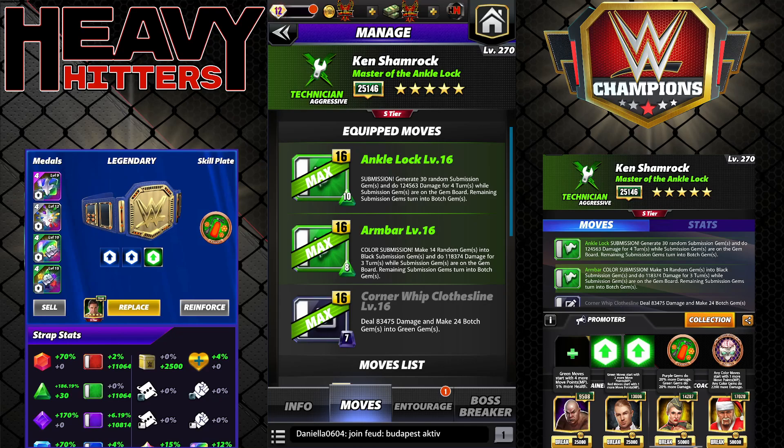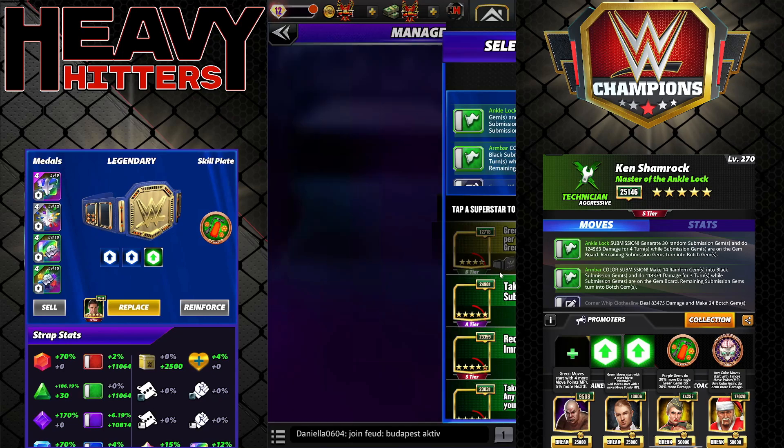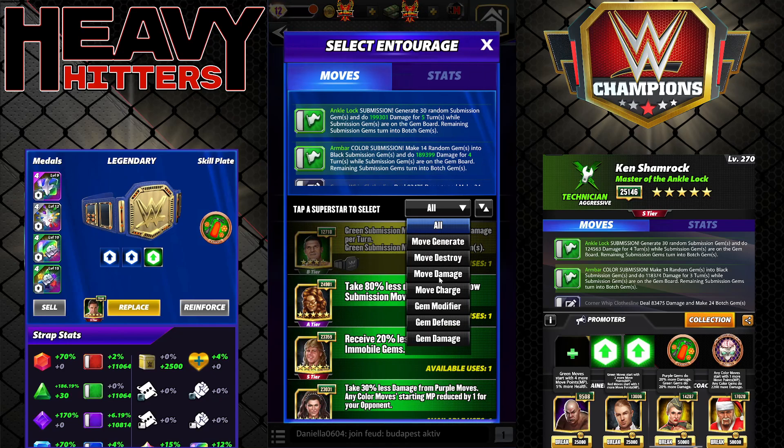And then the Corner Whip Clothesline: 7 MP black, deal 83k damage, make 24 botch gems into green gems. Of note, the armbar will be ready turn one with this setup because you'll get exactly 8 MP. Now the ankle lock will take one swipe unless you have Santa Hogan — no big deal because you've subbed them first. To get the most out of this build you'll need the extra MP from Santa Hogan; otherwise it'll be 100% instead of 200% bonus.